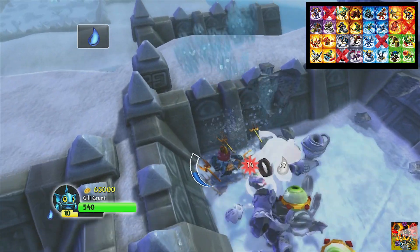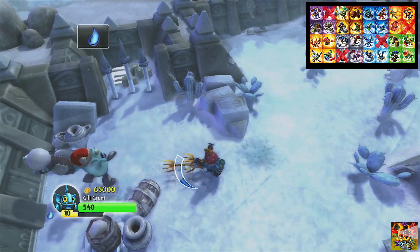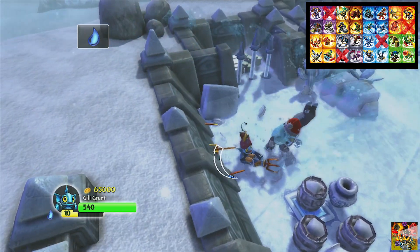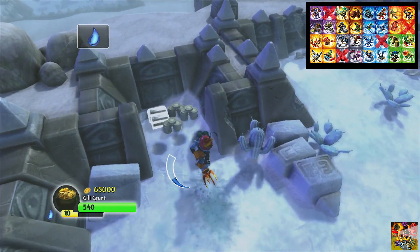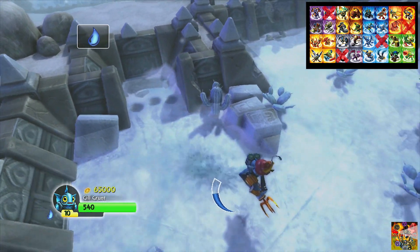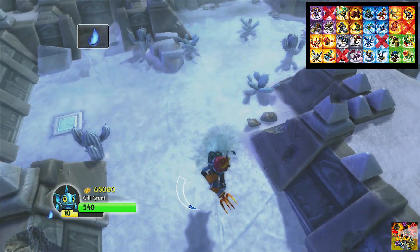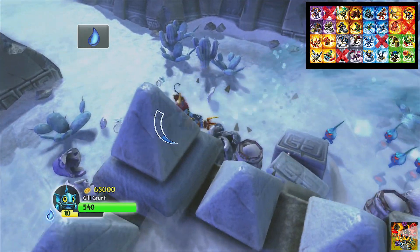I couldn't be more happy with the lack of ice physics that this guy presents us with. Because it's the enemy gold that we need to focus on now, it's going to mean that we're going to want to defeat every enemy we come across. Not doing that is going to make it much more difficult to complete the enemy gold objectives, mind you.